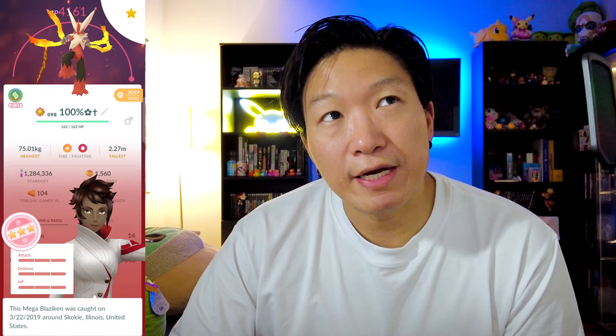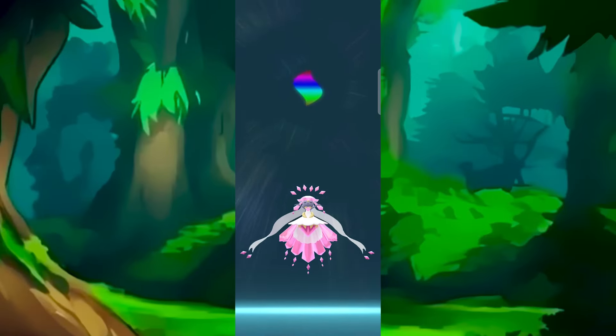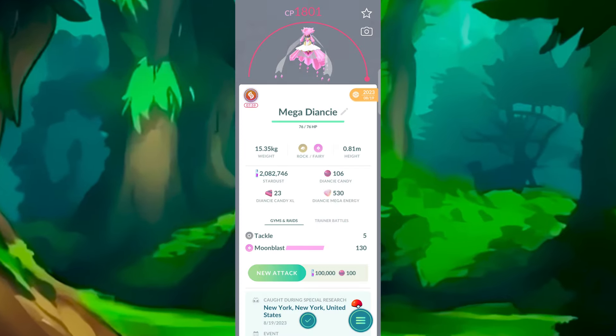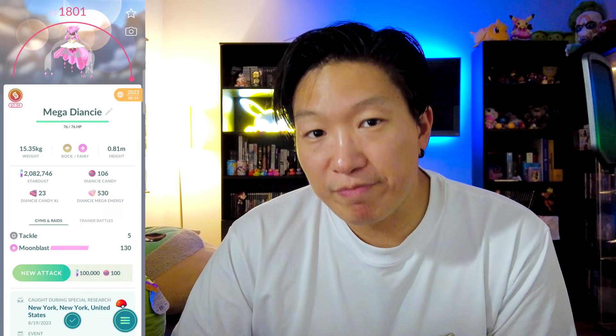Next up, another mega evolution you should prioritize — even though right now I think the only way you can get mega energy is from Elite Raids and Special Research, which is very unfortunate — but that is of course going to be Mega Diancie. This is a very powerful Rock-type or Fairy-type mega evolution, and it is also a legendary mega evolution with a lot of different special traits. Mega Diancie is quite powerful. Do not ignore any mega evolution raids featuring this Pokemon, because collecting a bunch of mega energy for Diancie is going to be quite difficult, so you will want to take full advantage of every opportunity getting mega energy for this Pokemon.